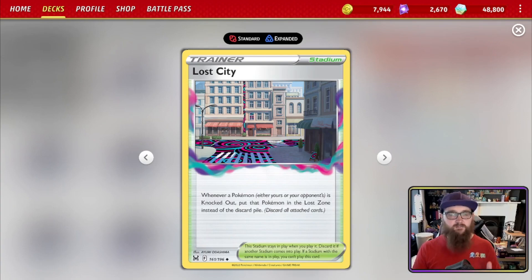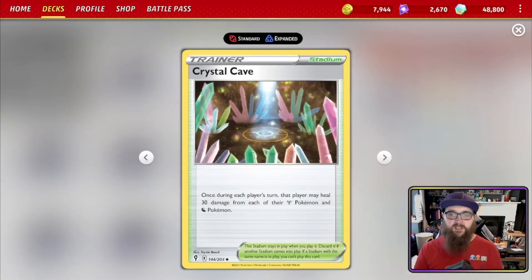Crystal Cave: once during each player's turn, that player may heal 30 damage from each of their Metal and Dragon Pokémon. There's only one Metal Pokémon in this deck — Genesect. I've never seen a Mew list running Crystal Cave before. I imagine it's so you can use Genesect as a hit-absorber and not worry about it getting knocked out too quickly. It's a strange but interesting tech.